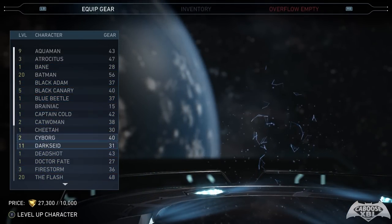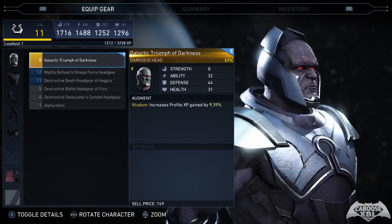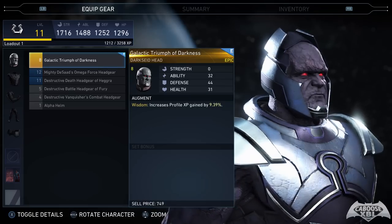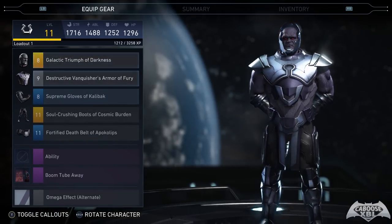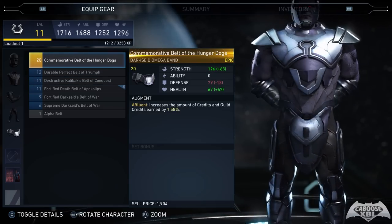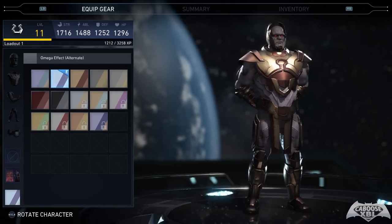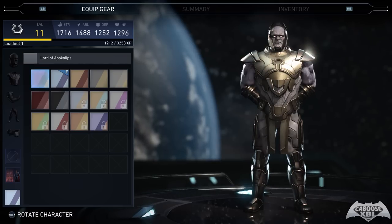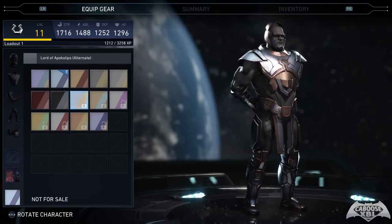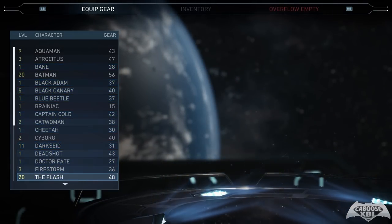Darkseid is definitely one of my mains right now — I'm really liking him. I have an epic helmet here; I'm not sure how I feel about it as it looks a little goofy, so I might use transform gear to change the look to one of the other helmets. I've got some epic legs and an epic accessory piece I haven't been able to equip yet since he's not level 20. I have the Omega Effect shader and some other shaders including the gods and demons shaders. Expect to see me play Darkseid in some online episodes soon.